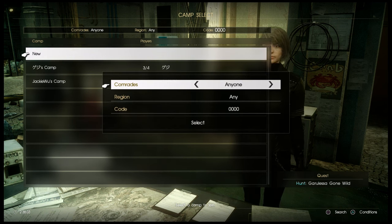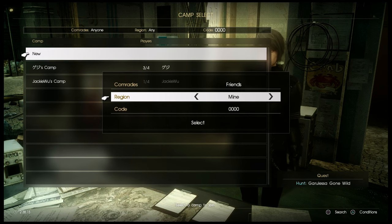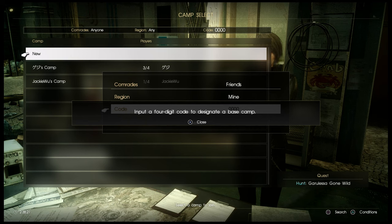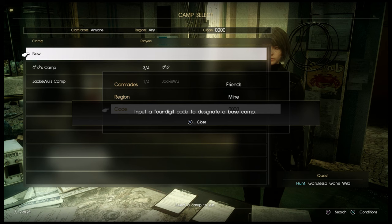You can set it available to anyone or to friends. You can set it to any region or your own region. And then you can also create a code. This seemed to help when we were trying to group up — I was having a hard time finding my friend's camp until we used a specific code.